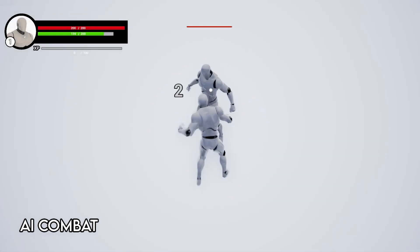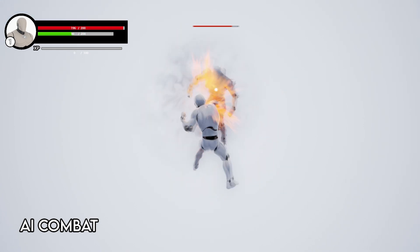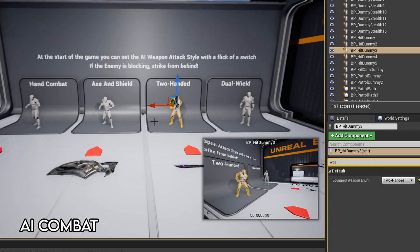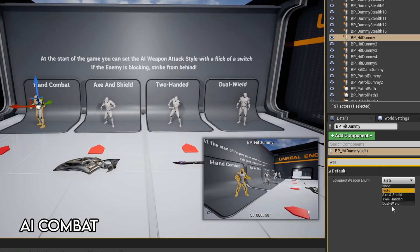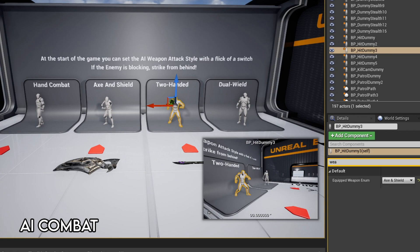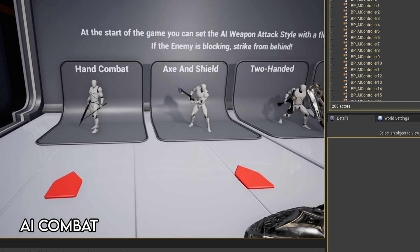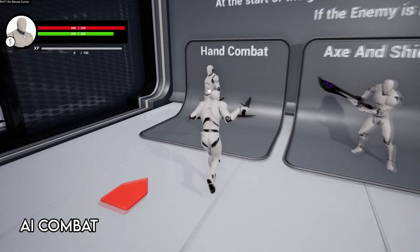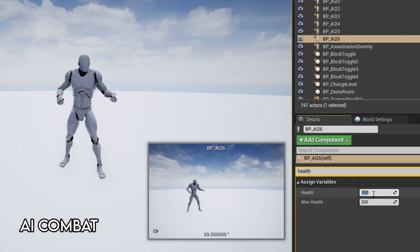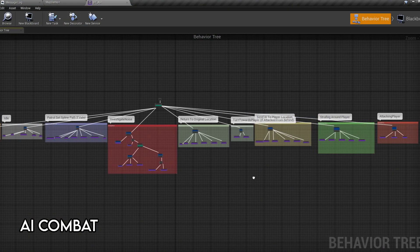For AI, the system is programmed for combat, patrolling areas, and noise detection/investigating. The AI works similarly to the character — each AI can be given a combat style by simply placing them in the level and selecting which style you want. New combat styles can be added the same way you add them for the character. They have damage multipliers depending on their weapon and combo attacks, and their health can be changed upon placing them in the level. The AI will cycle between attacking, blocking, and strafing the player.